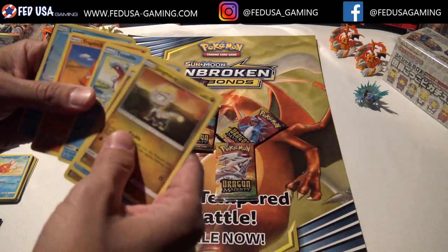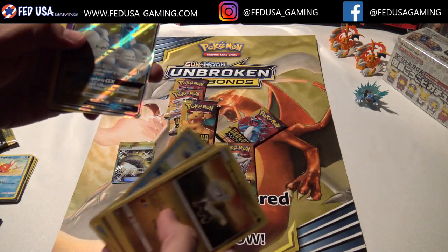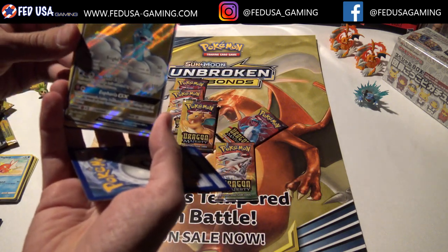Dratini, Totodile, Lapras - whoa! Altaria GX! Very nice. So we've got, look at that, four packs in - a Secret Rare and a GX.